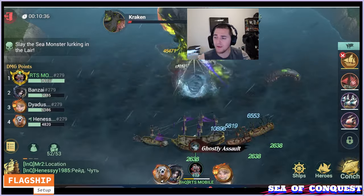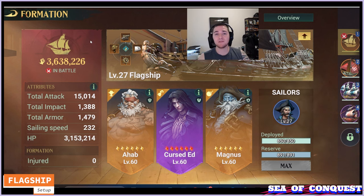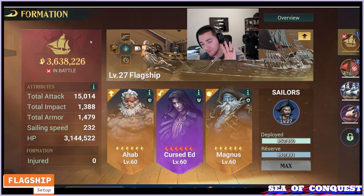Flagships are super important because you need your flagship to live. If your flagship gets sunk in PvP or PvE and the rest of your ships are still alive with half health, you have basically left a ton of potential damage on the table because your flagship gets sunk and your whole fleet loses the fight. So you want your flagship to survive.